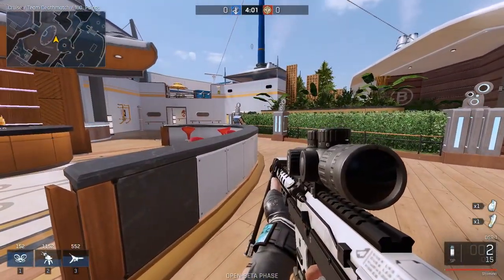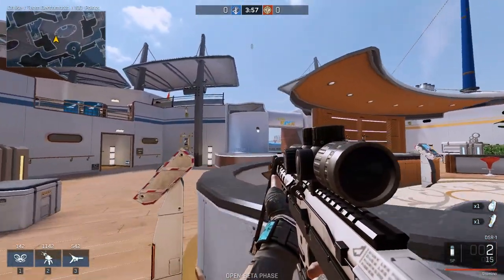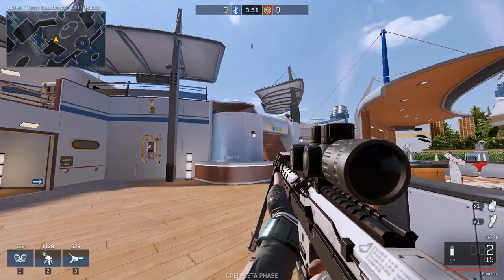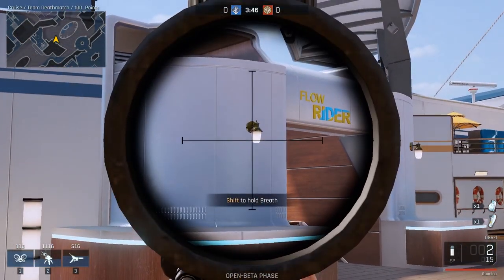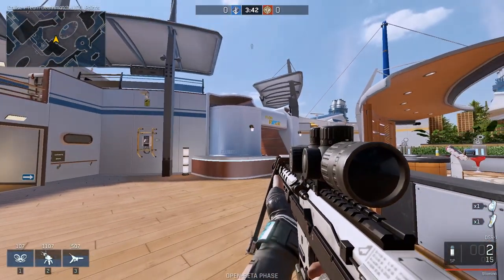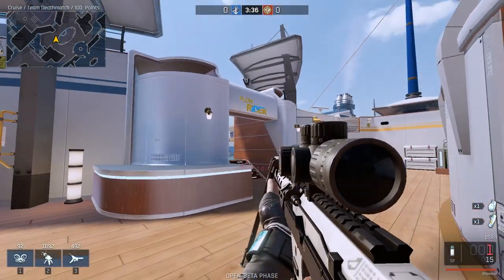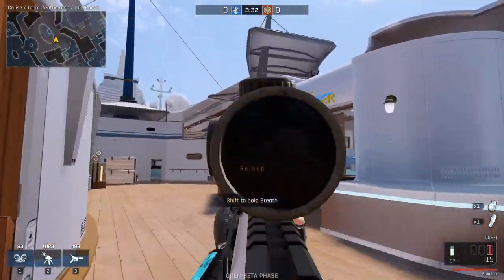There's always a little bit of correction when you quickscope. You look to your enemy — let's say this lamp is my enemy — I look at it, and when I start scoping in I see it in my scope. When I start seeing it in my scope I hold my breath and move my mouse to be able to hit it. It went to the top right, I corrected back down. It's really hard to explain, but that's what you have to practice to get good at quickscoping.